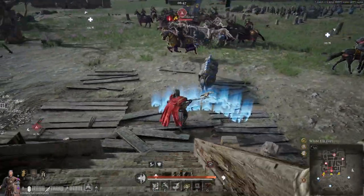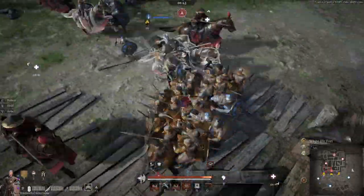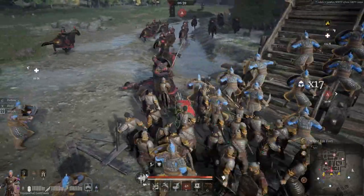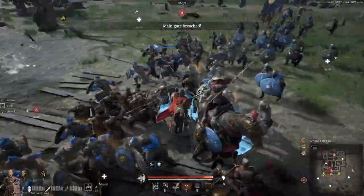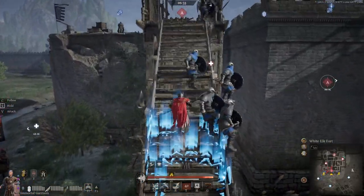Almost got caught by that cav there, but thankfully just got our unit in time. Not quite so lucky for the poor Palace Guard. Trying to get to the bottom just to provide a little bit of a shield for him, but I don't really want to be tangling too much with the cav — just grab a few of them, but not really much more than that. Anyway, that wasn't really the main aim for the unit.